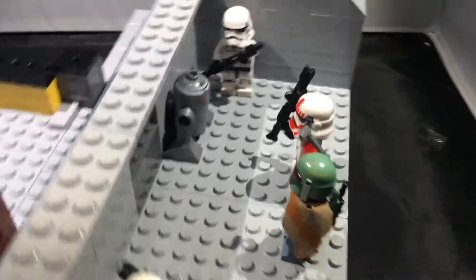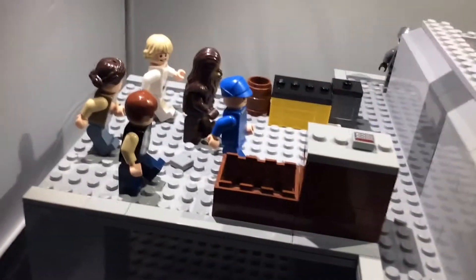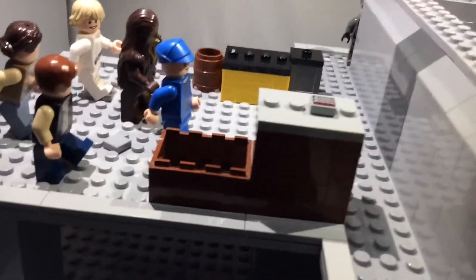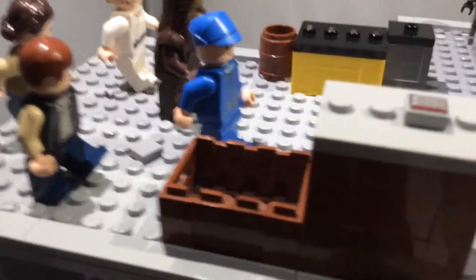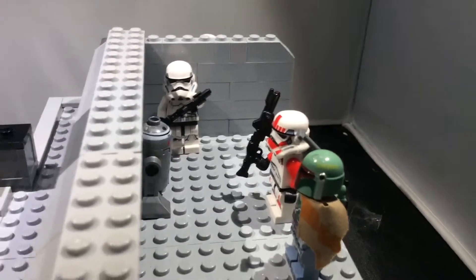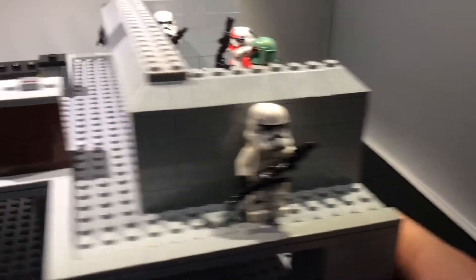Let's move on to the story first. This is like my own version of the Cloud City ambush. Instead of Lando being there, it's just them being led by this guy who works in Cloud City — I'm not sure of his name — and they're going to be ambushed by Boba Fett and a few stormtroopers. I just wanted to make it slightly different to the actual film.